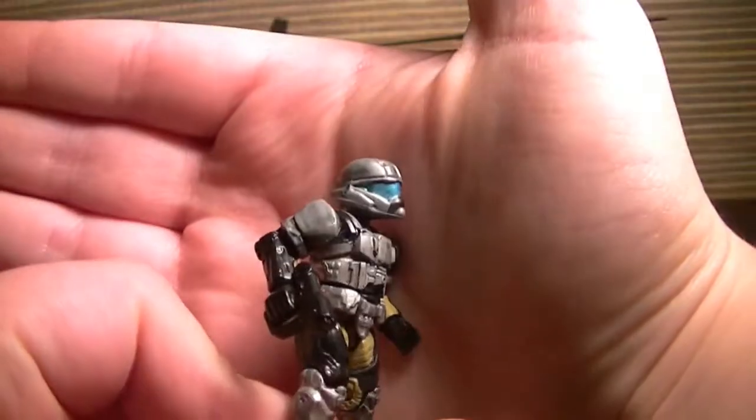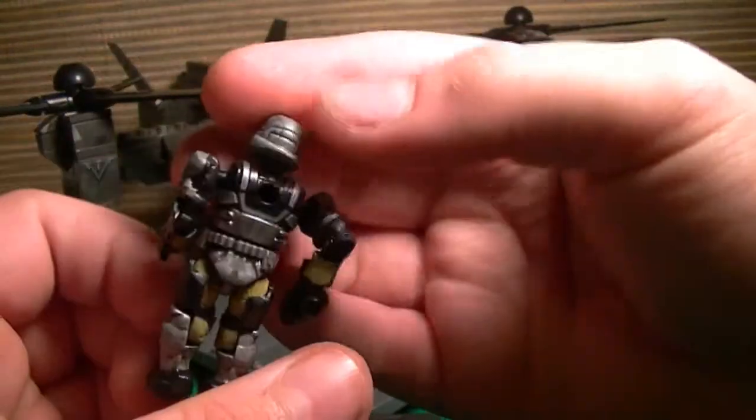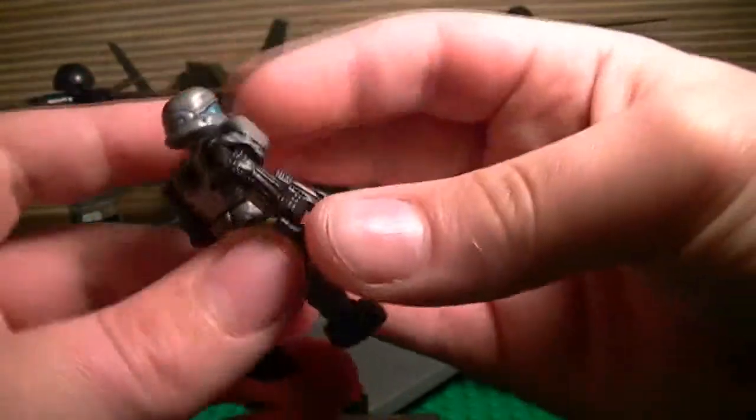Alright, first up are the minifigures. You get one silver pilot — not arctic, more like a silver pilot. He's not the pelican pilot; he's the regular type of pilot with the ODST body and stuff. Nice figure, got a peg hole in the back, comes with a very nice black magnum. Cool figure, I like him.